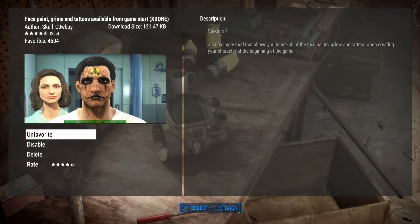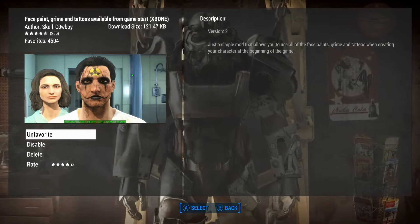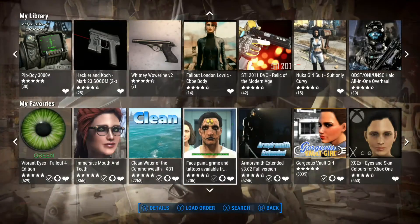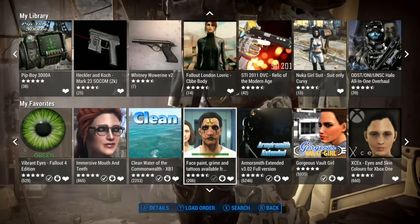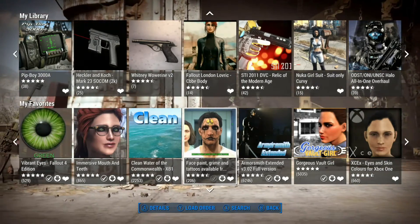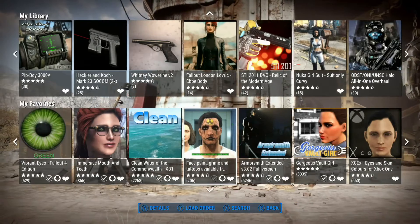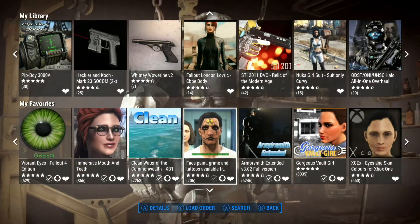I have access to the character creator in the cheat room, so I should be able to take John in there and put this black face paint around his eyes. That should work well with his cowl, and this mod should allow me to do that and other things. Let me take us to the cheat room and we'll see if we can get his face fixed up so it looks better for the cowl.